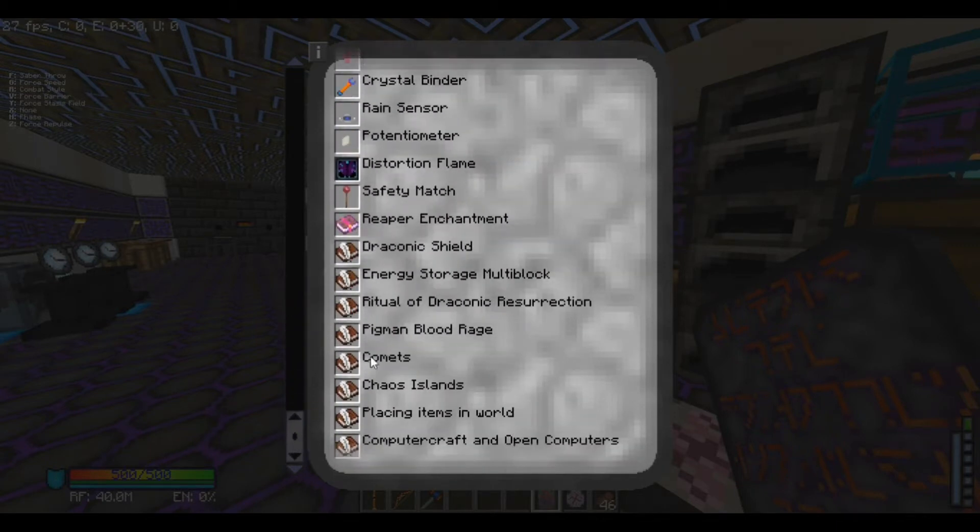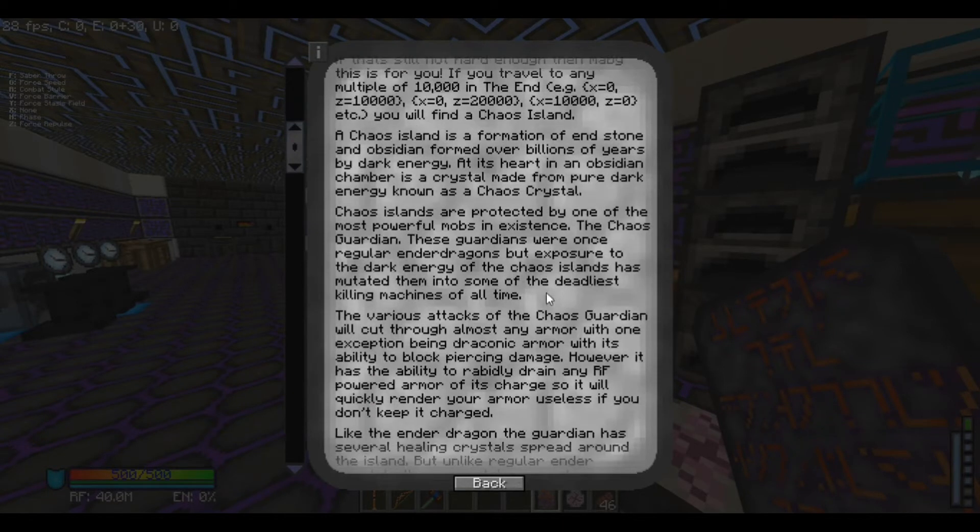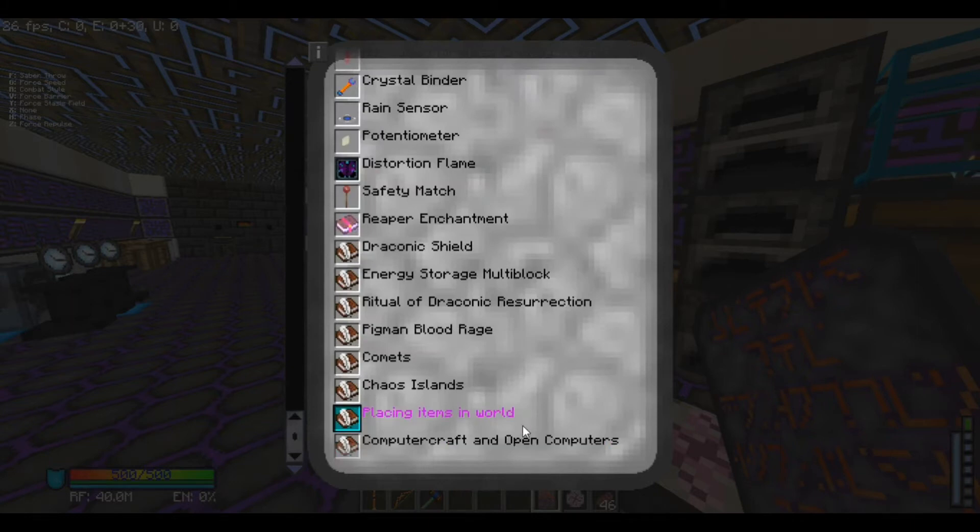What are chaos islands? 'Looking for a challenge, the fight of your life.' The ender dragon wasn't hard enough? Try 100 ender dragons all at once plus maybe a few dozen withers. If you travel to any multiple of 10,000 in the End - for example, zero/10,000/zero or zero/20,000/zero - you'll find the chaos island.